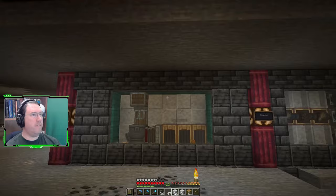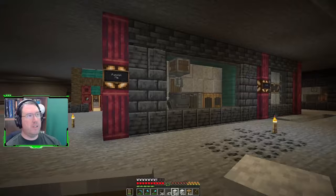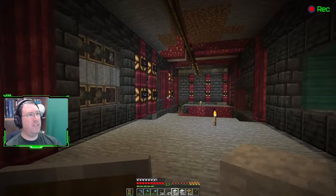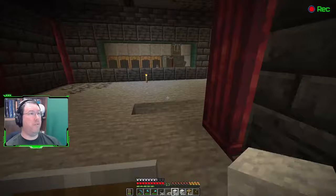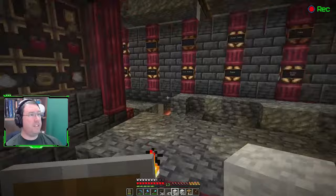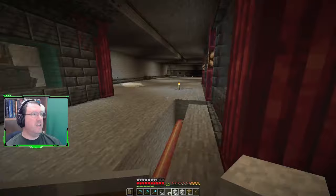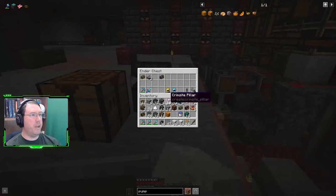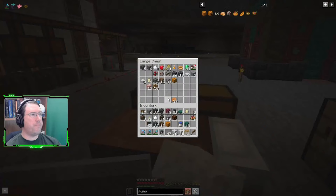Everything should be taken care of. Oh lovely - another one gets checked off the list! This area is almost looking good. What I want to do is get a new floor in place so this area starts looking a little bit nicer, because right now this is an actual health hazard. Let's get some flooring done. First off let's put all of this away because I'm not going to need it now. Let's get some more diorite slabs and things.